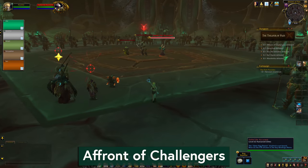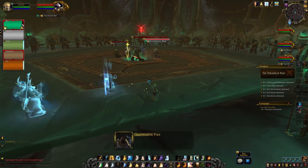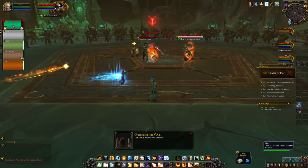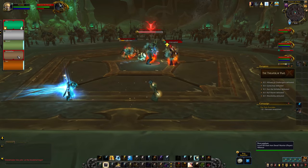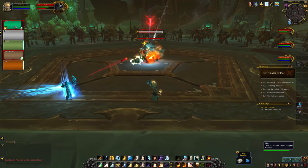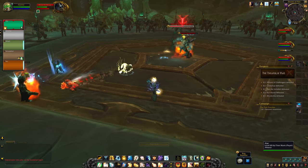Our first fight is the Affront of Challengers, and this is a council fight. We've got three bosses, you fight them all at once, and you're free to focus them down one at a time — there's no shared health or kill-them-together mechanics here. The kill order may depend on your group comp. Each boss has an extra mechanic that they use when they reach 40% health, so maybe don't do that to all three at once.